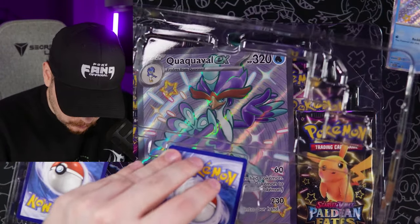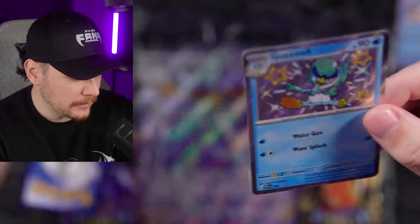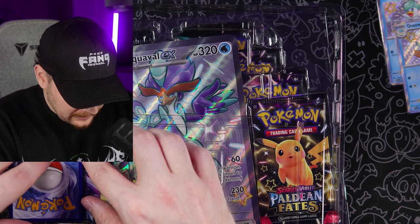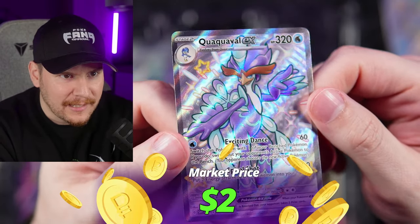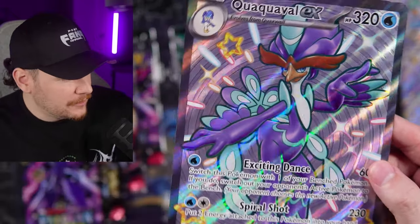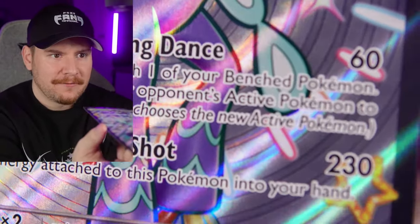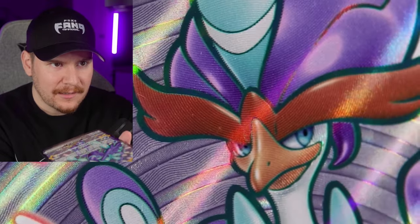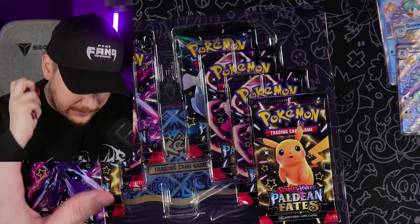Followed by, of course, Quaxwell. Of all the starter Pokemon in Scarlet and Violet, I do think the Quaxly evolution line is probably going to be my least favorite. I personally like the ones that are more mammal-based, like the cats and dogs. But Quaxly EX is looking fly. And then we have our Jumbo Quaxly EX — I love the Jumbo cards, especially when they're the textured kind. You can see every little detail that goes into making the regular-sized ones. I love these Jumbo EXs and VMAXs — all the ones that are textured.